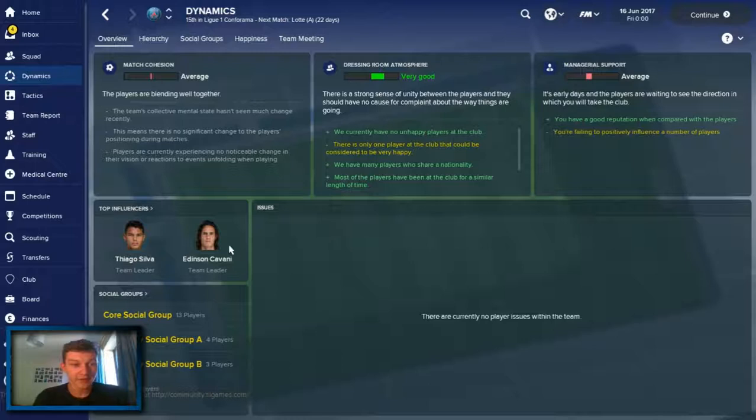So obviously this is the man we're very interested by. But let's look at the Dynamics - this is what I'm interested by. So Cavani, who obviously in real life according to the media has quite a bit of clashes with Neymar, is a team leader and top influencer according to this, which is pretty interesting. Thiago Silva there as well. Match cohesion - apparently we're average at that at the moment, but that's pre-season, we're sort of getting to blend with each other. Dressing room atmosphere is very, very good - that's nice to see.